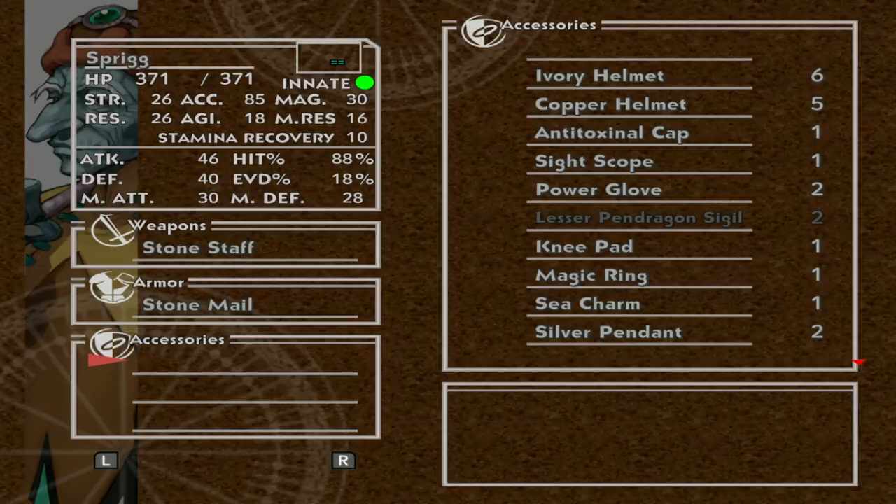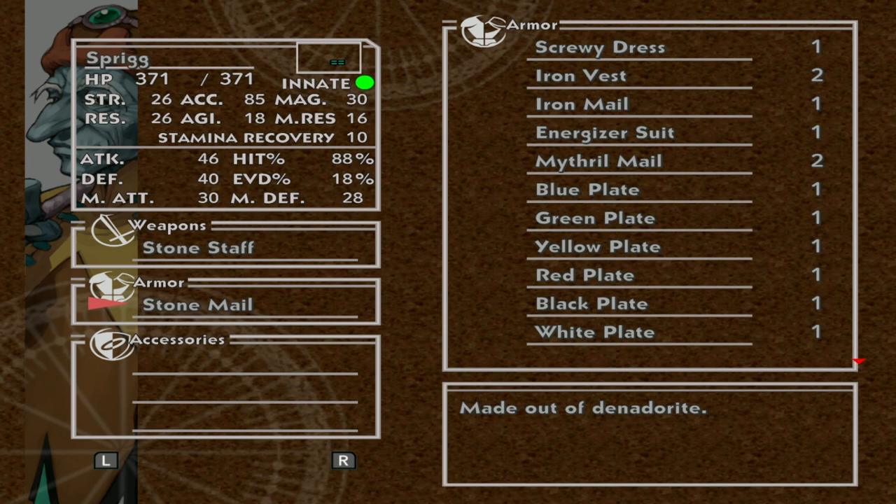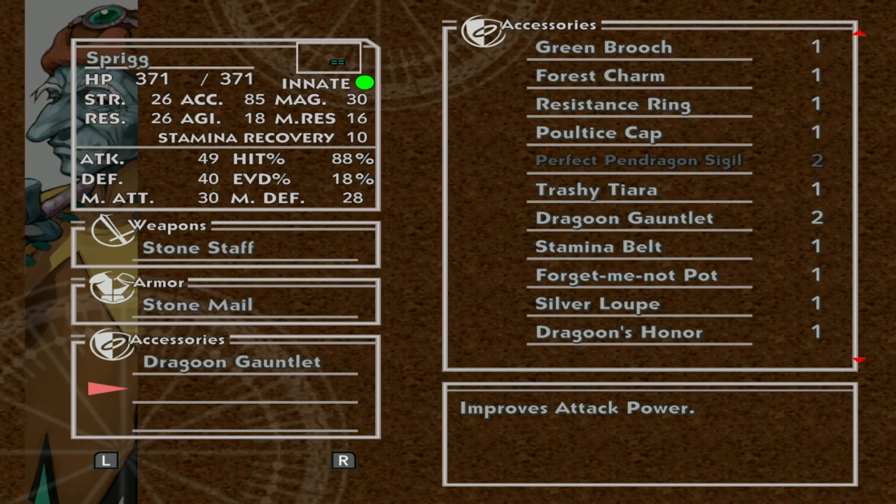Now let's talk about Sprig's ideal equipment. There are two builds for Sprig that you should consider. The first is a capture build. Remember, you can capture enemies with either physical or magic attacks. For a physical build, you'll need a powerful staff — a Stone Staff will do the trick, but stronger is better, so if you have access to the rainbow weapons, that's ideal. You also want her to have the strongest armor possible, as Sprig needs some staying power. You want to go full offense for Sprig's accessories so that she can kill things fast.